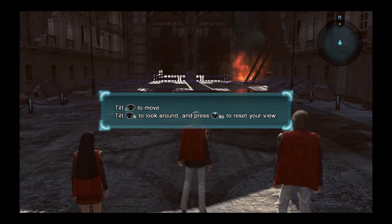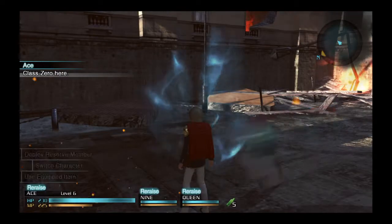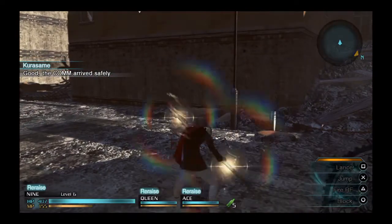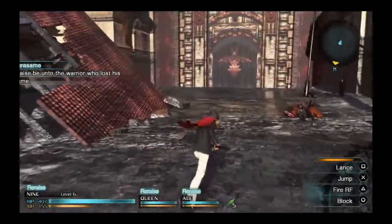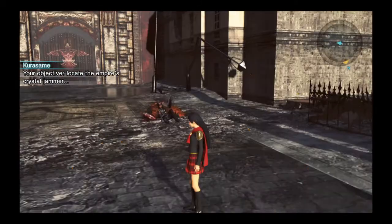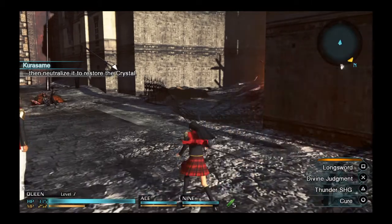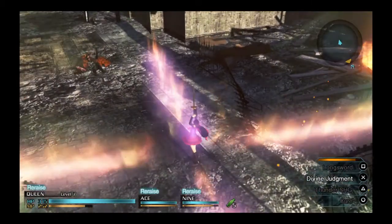Hopefully this general will take off. Class Zero, respond. Class Zero, it's all you. It's my turn — good. The comm arrived safely. Raise beyond to the warrior who lost his name. I am Kurosame. I'll be your CEO. Your objective: locate the Empire's crystal chamber. Then neutralize it to restore the crystal. Understood. May the crystal guide you.